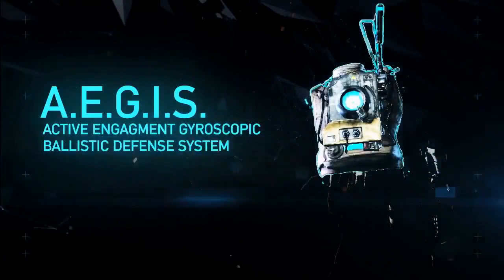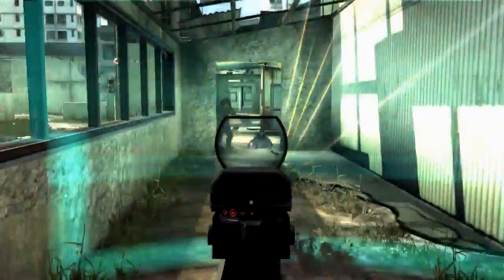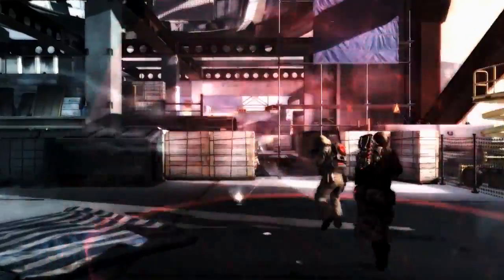You can also deploy Aegis, which generates a field that diverts the trajectories of incoming enemy bullets away from you, while still allowing you and your squad mates to fire through the field.